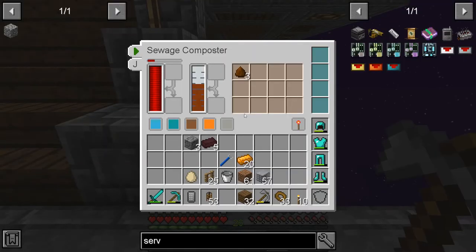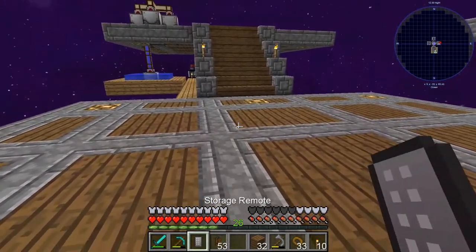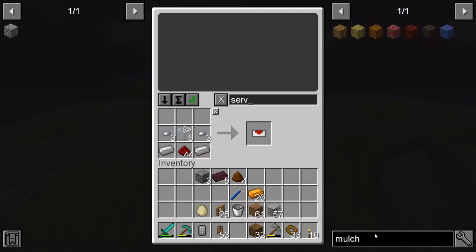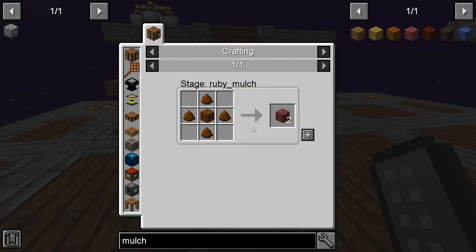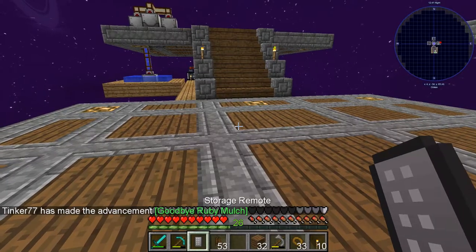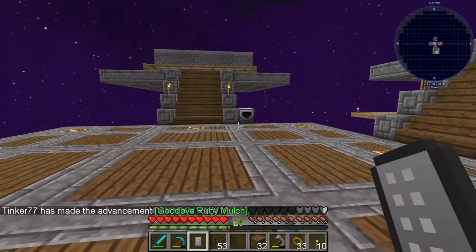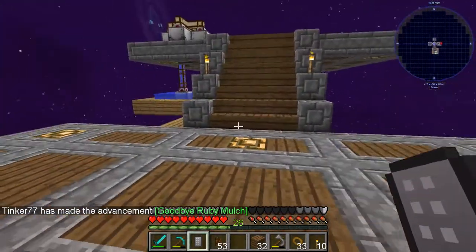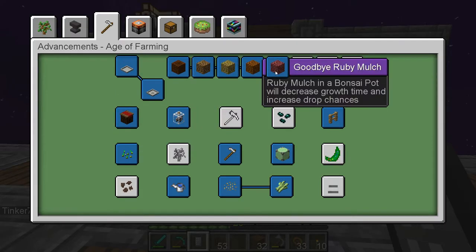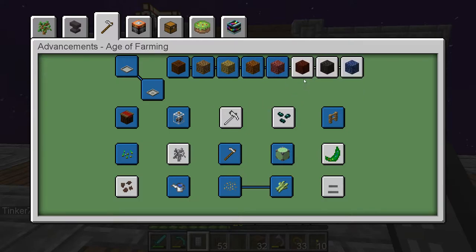There we go — and you can see already we have four pieces of fertilizer, and that's all we need for the mulch. Because we already have the amber mulch — and there we go guys, we just did it! We now have the Ruby mulch! Got a little lost there for a second, but that's awesome — we have done that!